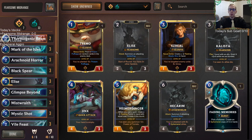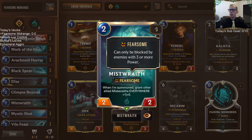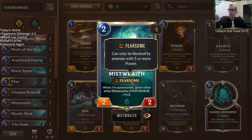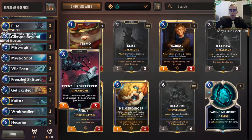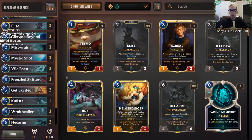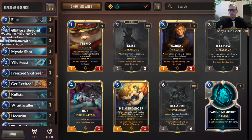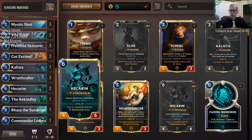This is a midrange deck built around the Fearsome mechanic. Elise and a lot of the spiders have Fearsome, meaning they can only be blocked by enemies with three or more power. One of our most important cards is the Frenzied Skitter — when you play it, you give all enemy creatures minus one, minus zero. So all their three-power creatures can't block, which really helps us out.